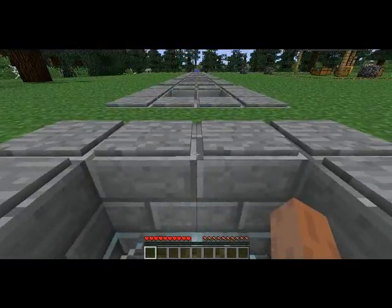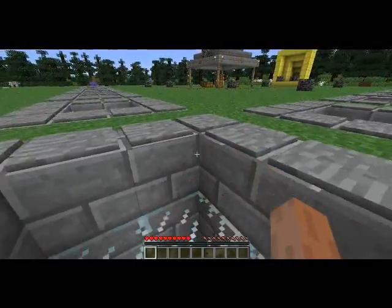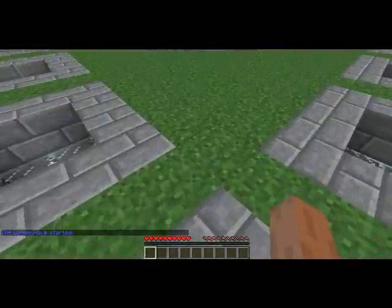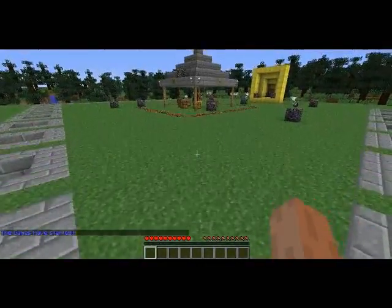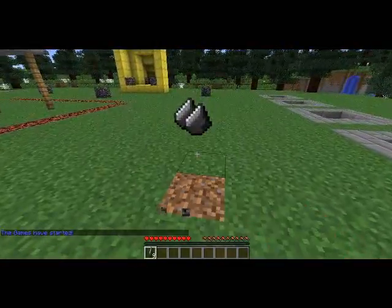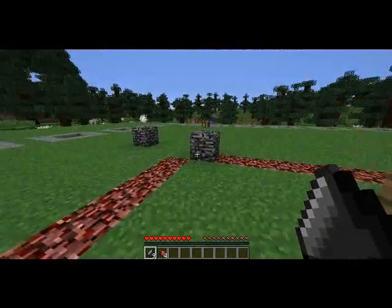Once everyone has gotten in, don't go out because you will die if you step on the pressure plates. Then the gates will come down, and when the pressure plates are gone you can go. You also have the chance to grab bonus items.